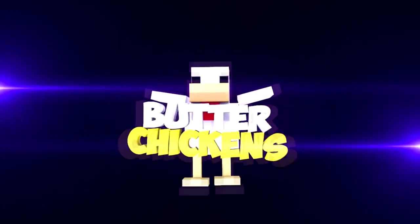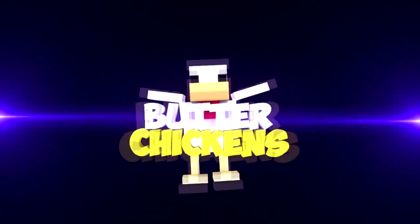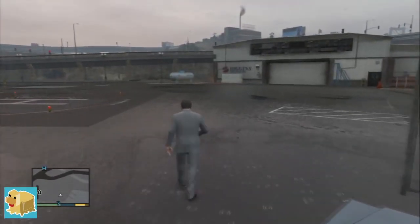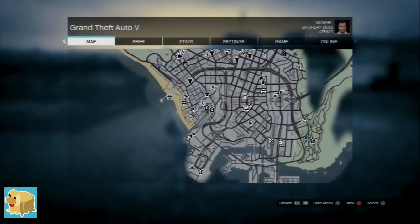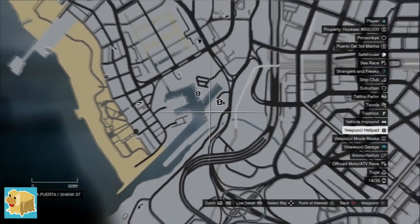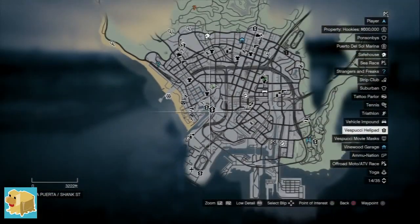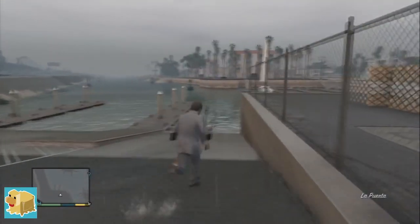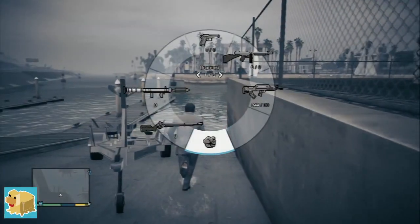Hey guys, what's going on? This is Benjamin Stay from Butterchickens and in today's video I'm bringing you another GTA 5 glitch — this is a staircase to heaven glitch where you can walk all the way up infinity to the sky and hang around in the clouds with a few friends. Unfortunately this isn't story mode because Rockstar game services are unavailable at this moment in time.